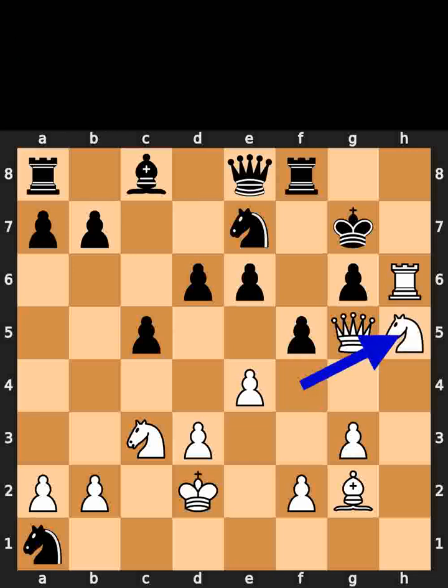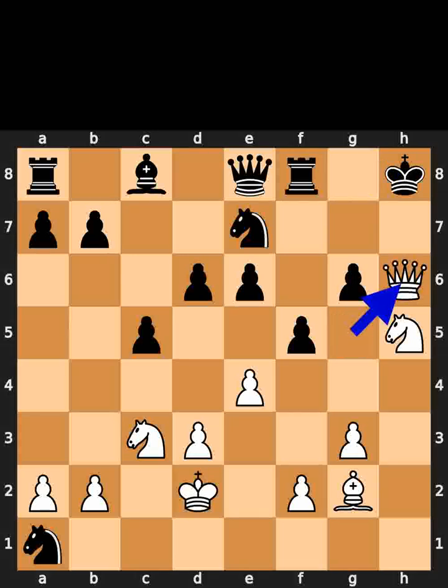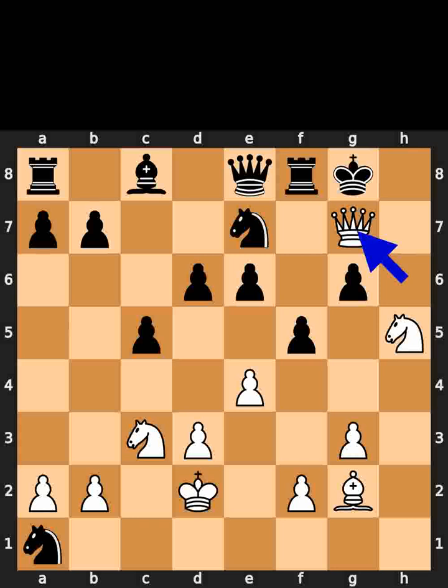White plays knight to h5, check. Black plays king to g8. White plays rook to h8, check. Black takes the rook on h8 using the king. White plays queen to h6, check. Black plays king to g8. White plays queen to g7. Checkmate.